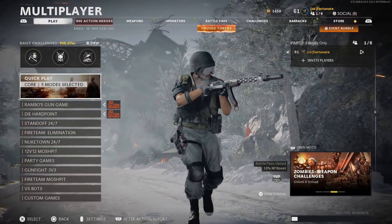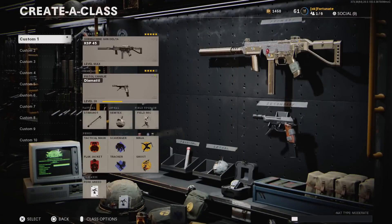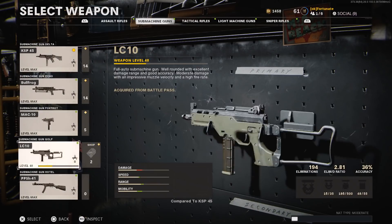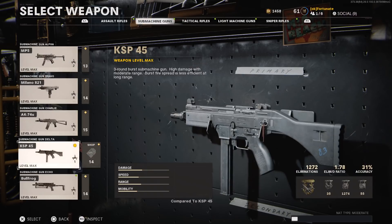Yo, what is going on guys, Fortunate here, welcome back to another Black Ops Cold War video. In today's video we are on to the next submachine gun, the KSP45. After the KSP we have four more submachine guns and then I think we'll either do assault rifles, tac rifles, or something else next.